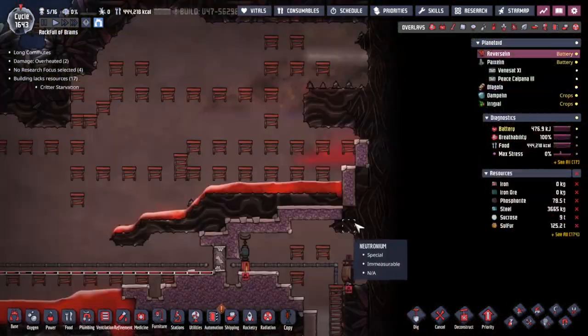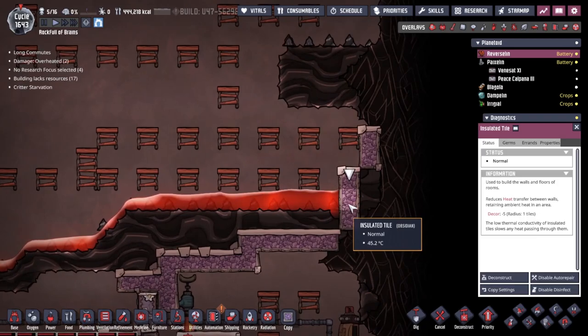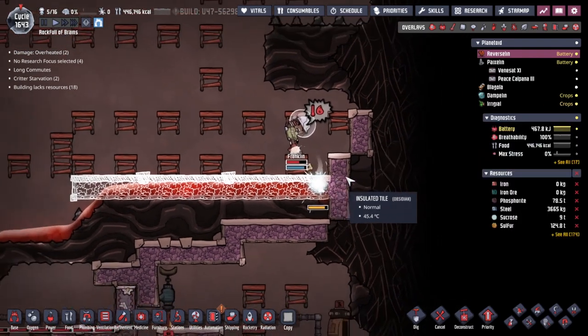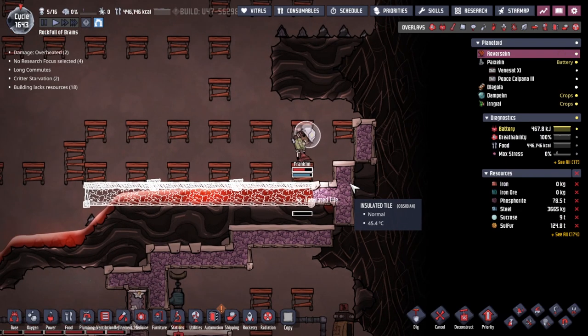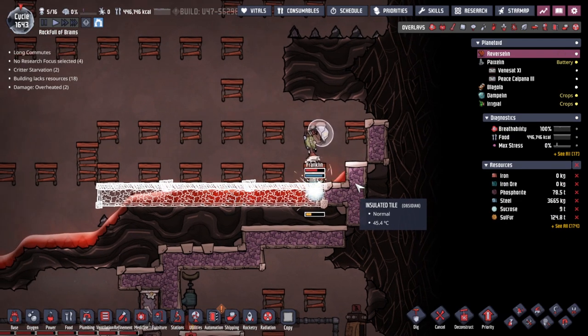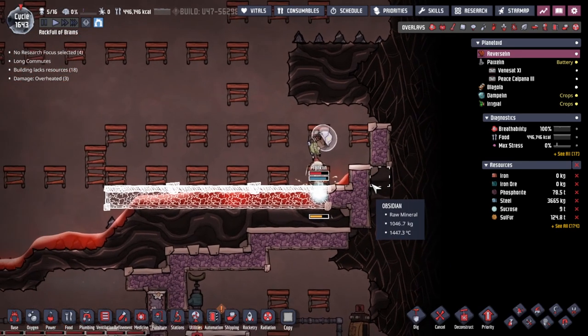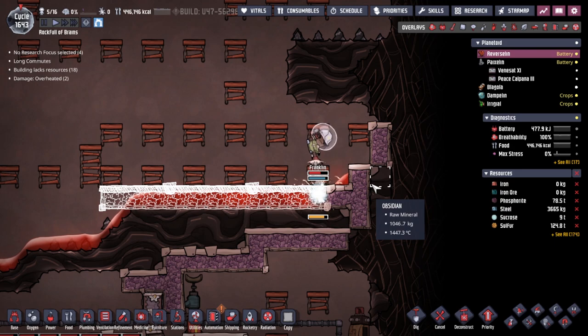Let's go see what's going on in Reversely. Walls are being built — this is great, this is what we want. Oh, of course Franklin went and jumped into the magma. What else would she do in this situation? Is she going to be okay at this point? I don't know at what point we've got to just bug out. But I think we're okay. That magma sure does rise up — that's not what I was after at all.